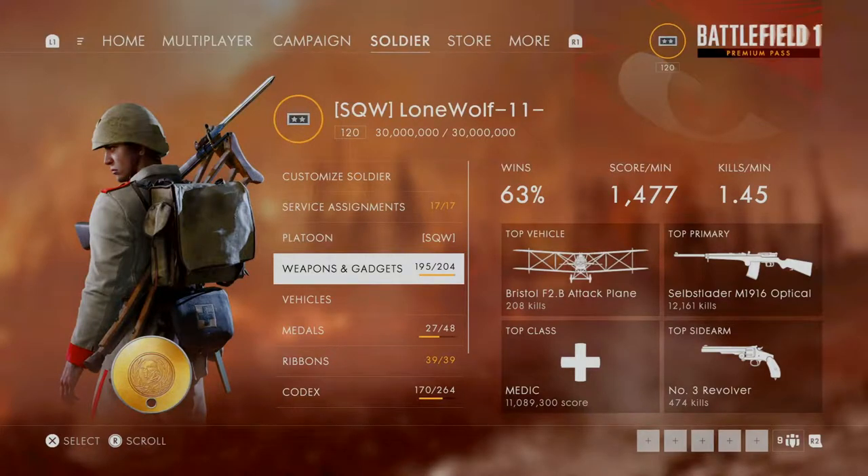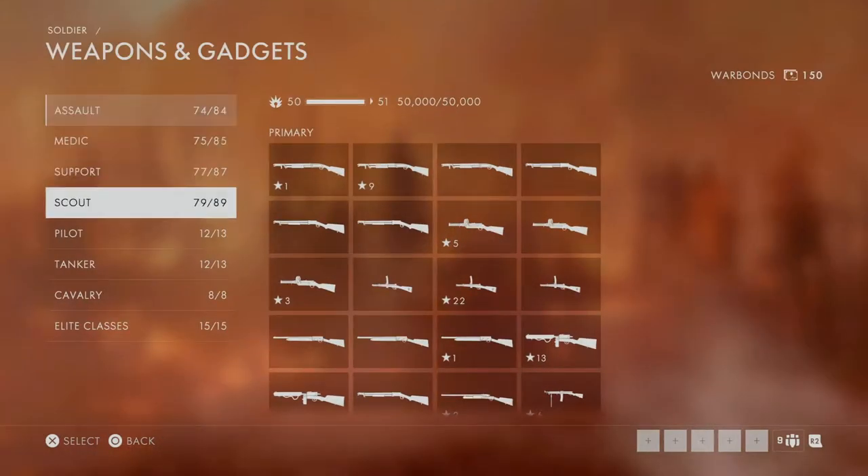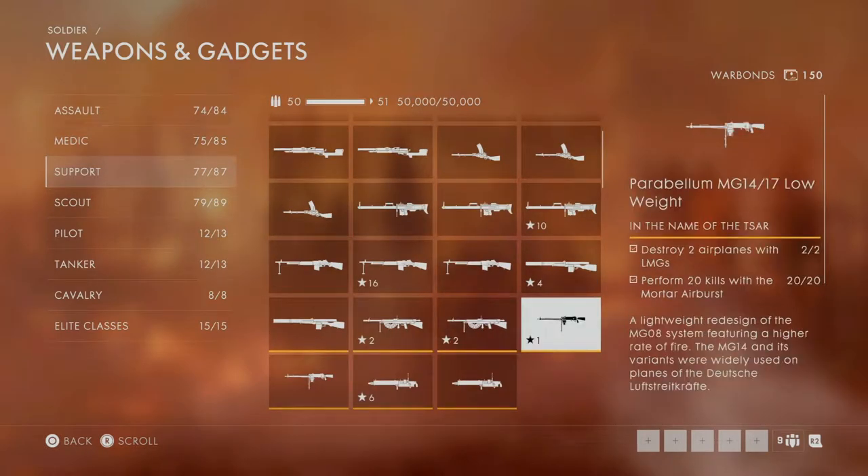A quick video on how to unlock the Parabellum low-weight variant LMG for the support class. That's one of the ones that's tough to get because you have to shoot down two planes. At first I was really sitting down for my bipod trying to take care of these planes, but once I changed my strategy a little bit I got it done in one game. I'll put a clip at the end so you can see how easy it actually is.